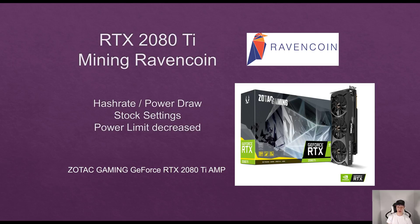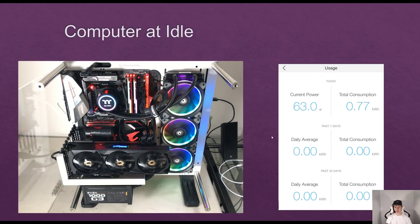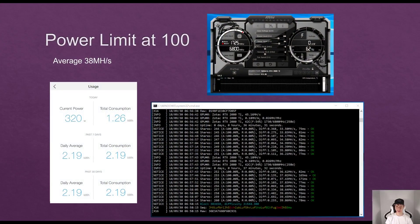I do have all the stats in the description as well. I'll go over the slides first and then cover the stats in more detail at the end. When it comes to NiceHash, I was only averaging around 19 megahashes, compared to using Z-Enemy Miner on ravenminer.com where I was averaging around 38 megahashes. So NiceHash or any one-click miner is not ideal for mining Ravencoin. My computer idles at about 63 watts.